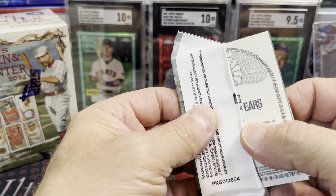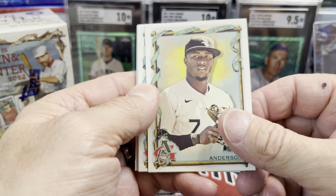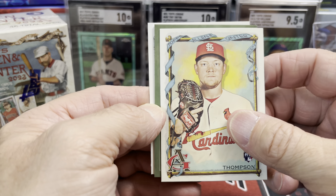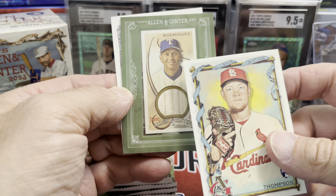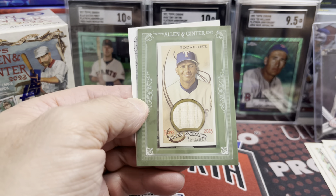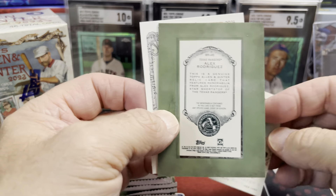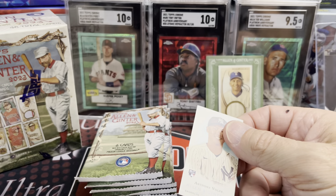Oh, there is a hit in here! You never know — this could be something major. Maybe this is the time for a huge hit. It looks like a relic card... Rodriguez. A bat relic! That's pretty sweet — an Alex Rodriguez bat relic, way back when he was on the Texas Rangers. So that's pretty cool.